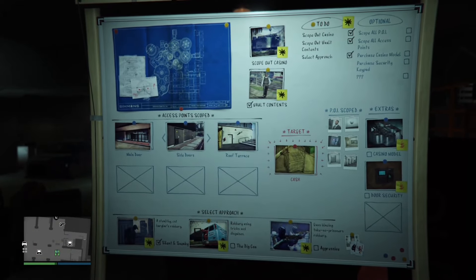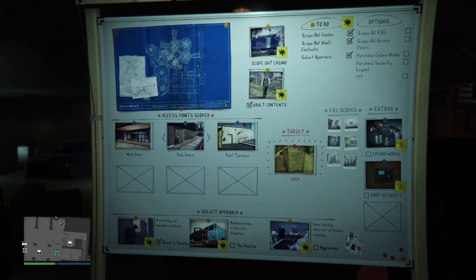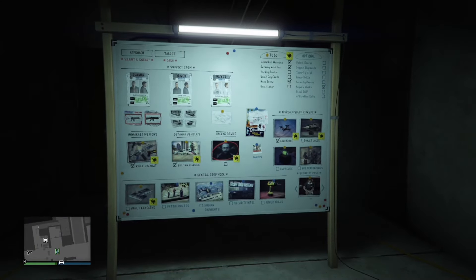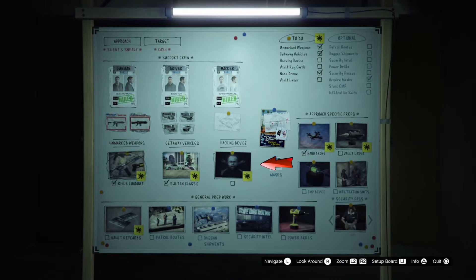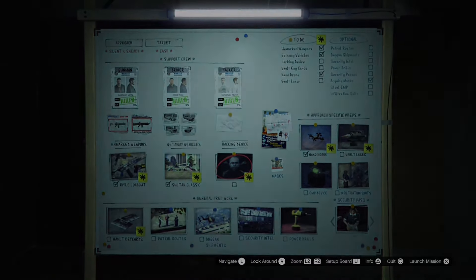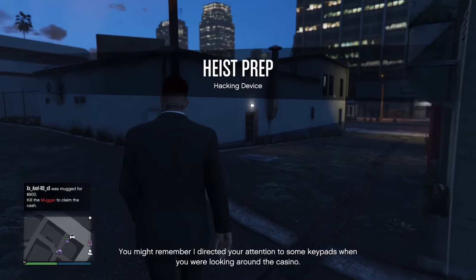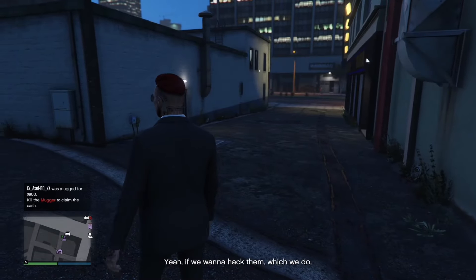The first thing we're gonna need to do is come to your arcade and you need to finish the setups first. Then come over to this board — where you see Lester — and click on that mission. If y'all are not wearing the suit when you leave out of your arcade, just restart your game and do it again.